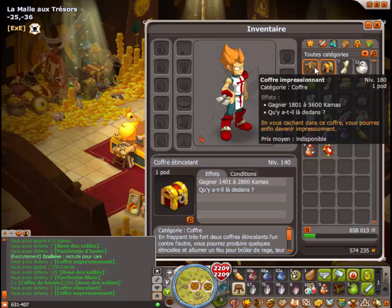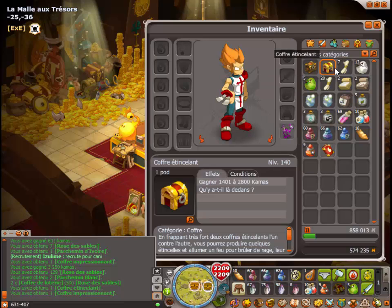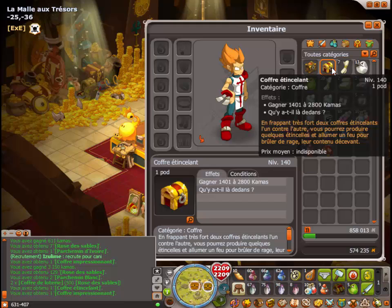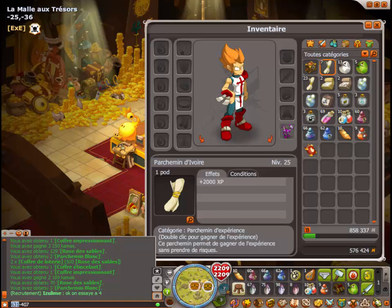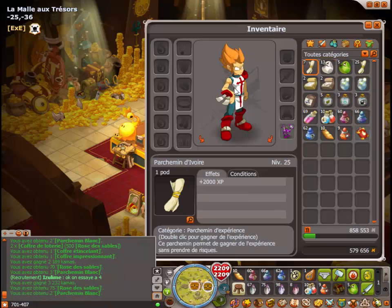Un coffre solide. Quatre niveaux 100. Et moi le petit, c'est 140. Bon, je croyais que j'avais perdu, hein. Donc dans le 140, j'ai 70 roses. On arrive à 701. Et l'impressionnant, 75 roses. Donc 776. Tu peux même en racheter un, non ? Ouais.